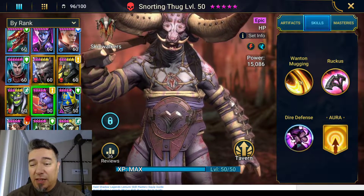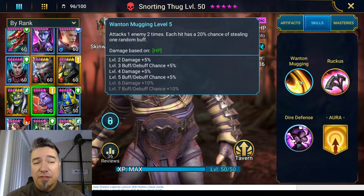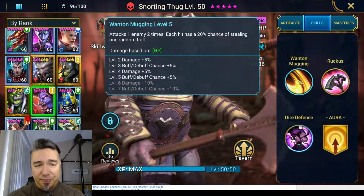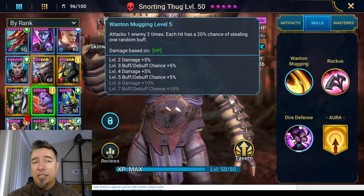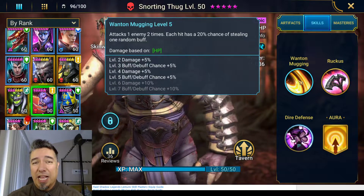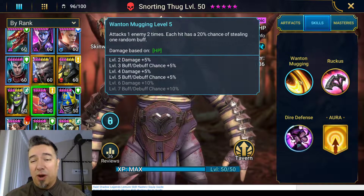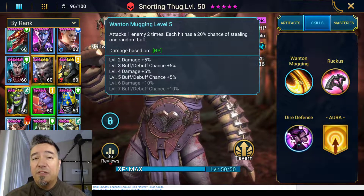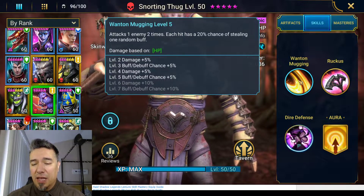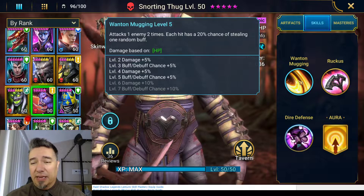His skill set I do find compelling — I think it's really interesting. His Wanton Mugging attacks the enemy twice, and each hit has a 20% chance of stealing a random buff. I love buff steal; it's one of my favorite skills because it's irritating. But 20% is really low. I tried running this champion through content completely unbooked and it was really disappointing. What compounds the disappointment is that he's hit point based, and for whatever reason hit point based champions hit very, very lightly — a feather touch on damage output. Even running with Lord Chamfort, who has a 50% hit point buff on his aura, I just wasn't feeling the high damage.